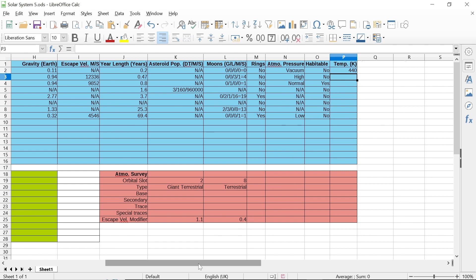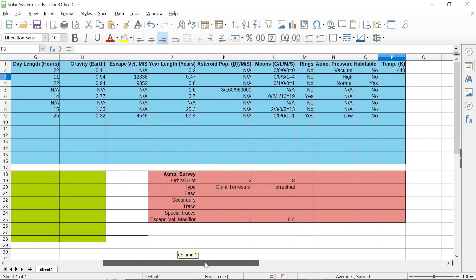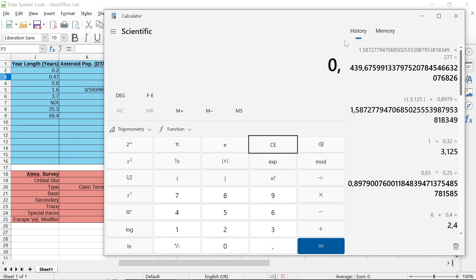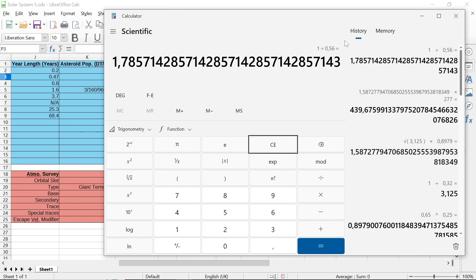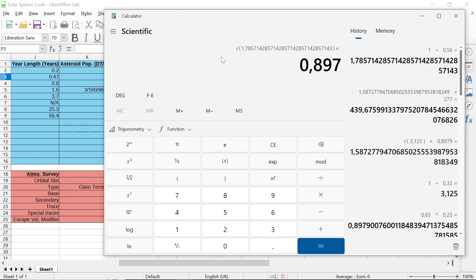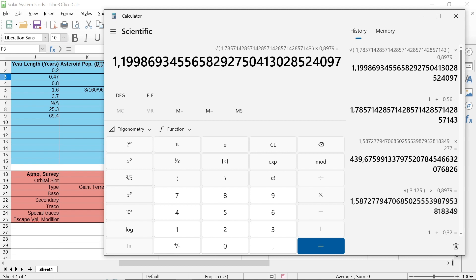Giant terrestrial — we need its radius: 0.56. 1 divided by 0.56, then take the square root, then multiply by 0.8979. That gives us 1.19, and we multiply by 277.